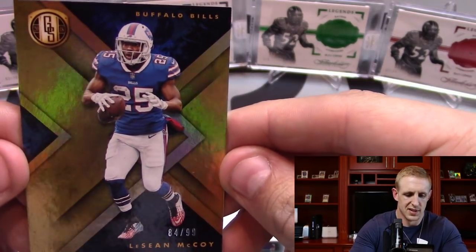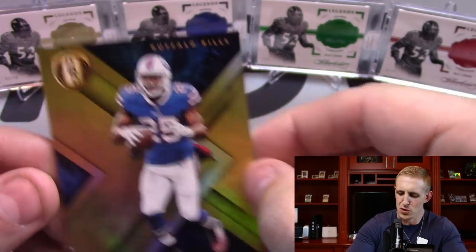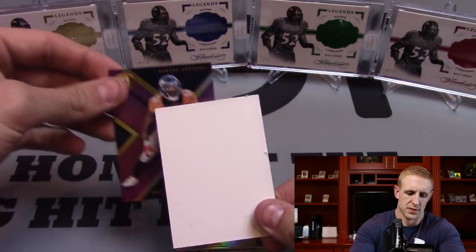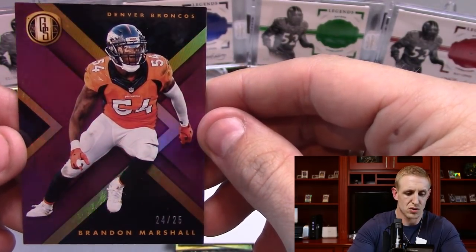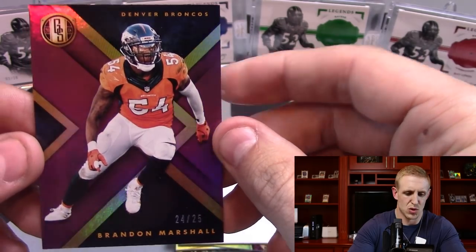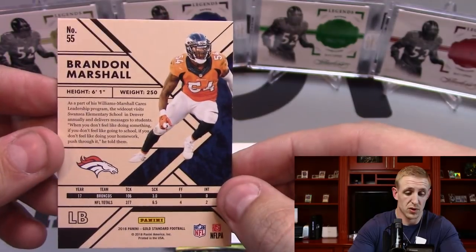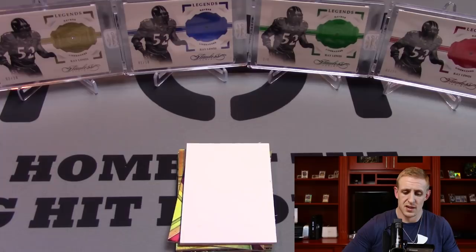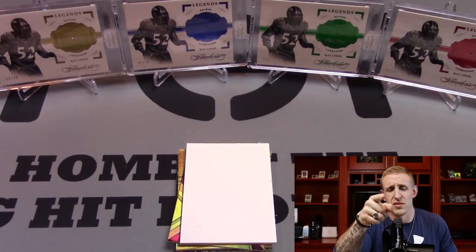First up — Shady. He's done. What a loser. LeSean McCoy, you absolutely suck. Put a beating on his own woman. That's a good looking card though — Brandon Marshall, 24 out of 25, nice short print for the Broncos. These base cards do look good, really good. Like I said, it's a premium product, but for $170 bucks to get sticker autographs — Panini, you keep this up, you're going to end up on the bottom of the shelf with Leaf.